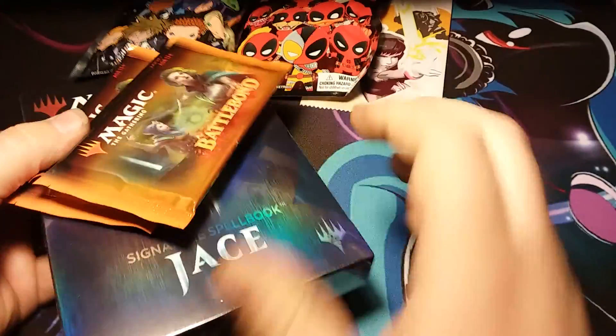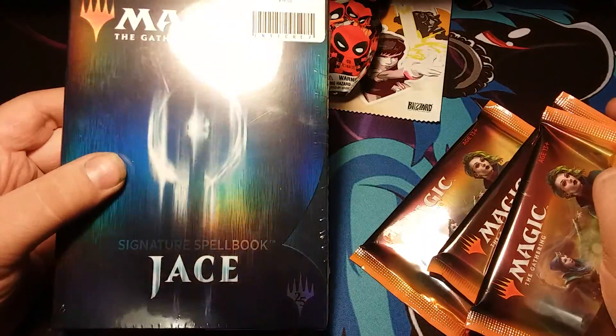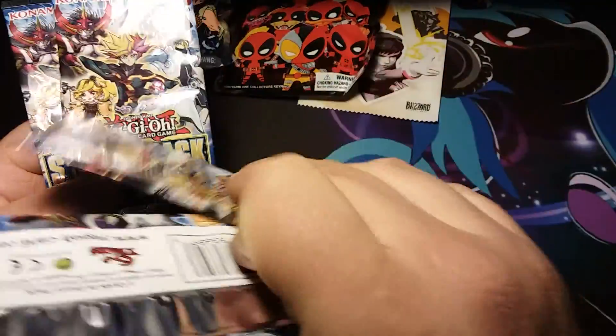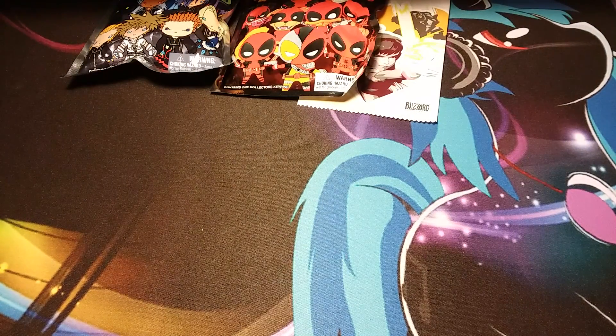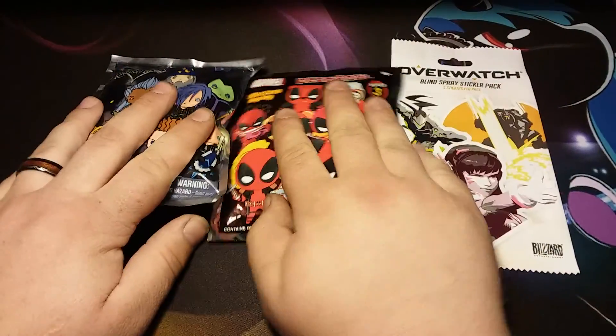Right before I get into those, I'll show you what I'll be doing for future videos. I picked up today the signature spell book for Jace and three Battle Bond packs — I'll open those in a video later on. I also picked up some more Brain packs looking for the Trick Stars, and I have some baseball packs somewhere too, so I'll be opening those up one day.